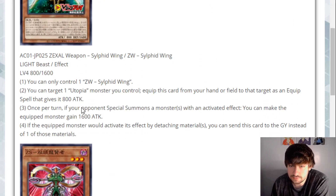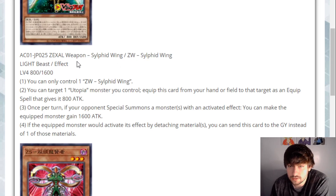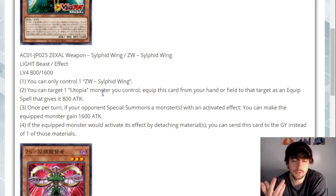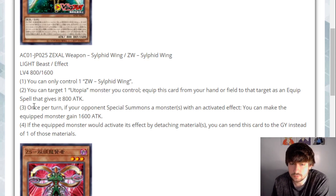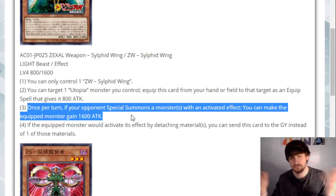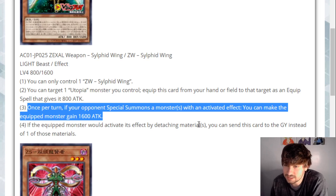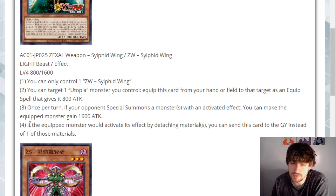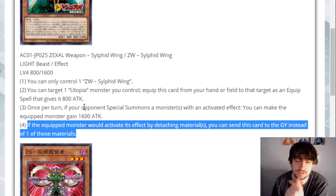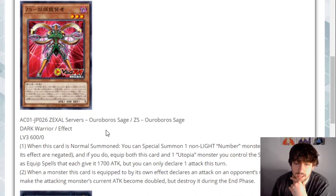Let's get to the ZW stuff, the Zexal stuff. We have ZW Sylphid Wing, or Zexal Weapon Sylphid Wing — a Light Beast effect monster, level four, 800 attack, 1600 defense. You can only control one. You can target a Utopia monster you control and equip this from hand or field to that target, giving it an 800 boost. If your opponent Special Summons a monster with an activated effect, you can make the equipped monster gain 1600 attack. And if the equipped monster would activate its effect by detaching materials, you can send this card to the graveyard instead of one of those materials. Stuff that equips from hand is nice — you don't have to worry about extending it onto the field already.